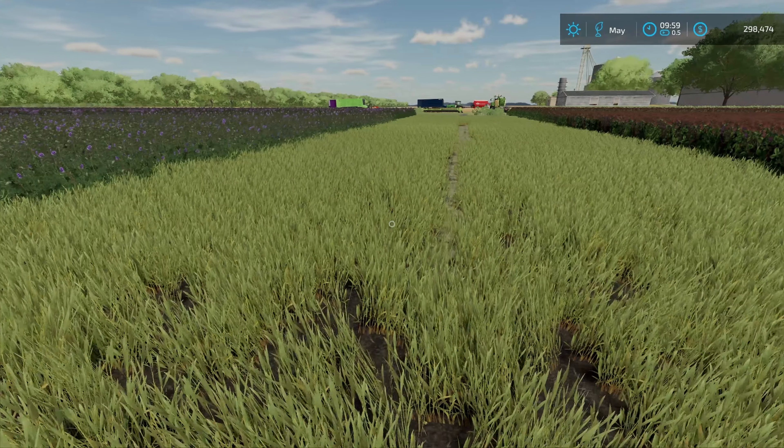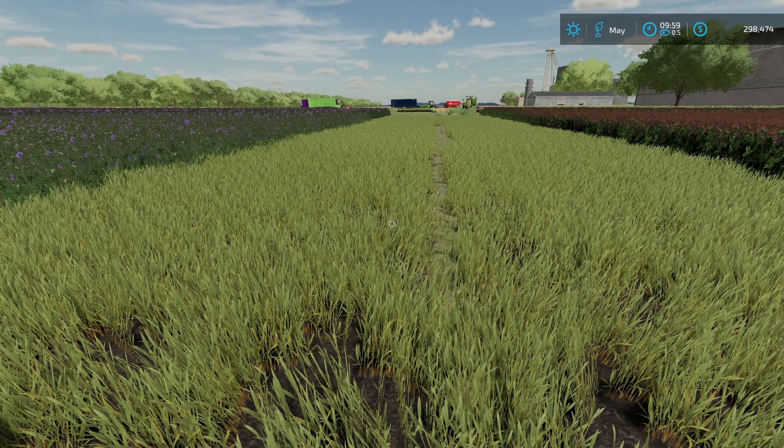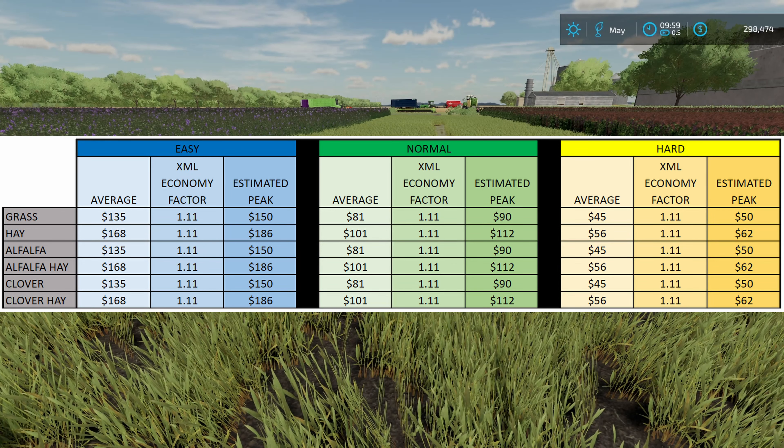The first thing I needed to do was take a look at the price in the XMLs. I went ahead and did that and I've got a spreadsheet here to show you. The price is exactly the same — it doesn't matter if it's grass, alfalfa, or clover. It's all going to be the exact same price, including your average and your estimated, on easy, normal, and hard mode.